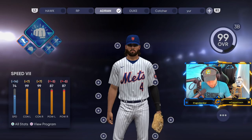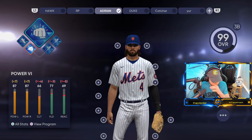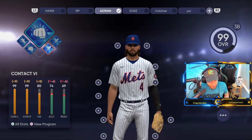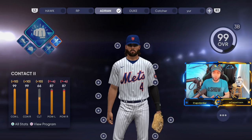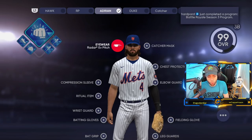Here are all the perks in this build: Speed 7 (the first one), Power 6 — plus 7 power, minus 4 clutch, minus 3 fielding, minus 5 reaction — you have to work around those minuses with equipment. Contact 6 — plus 9 contact, plus 5 vision, minus 6 accuracy and reaction time. Contact 2 — plus 10 contact, plus 10 clutch, minus 4 power. Those are the perks for the Yo Adrian build.